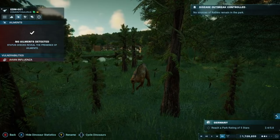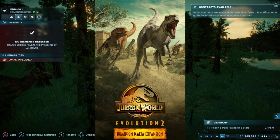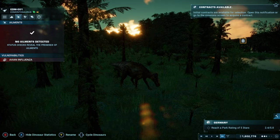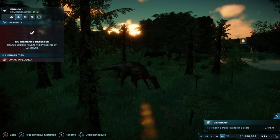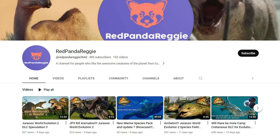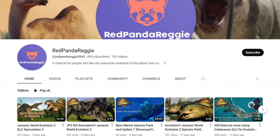As we all know, the tweet that teased the Aquatic TLC had four wallpapers: a Biosyn wallpaper, a Malta wallpaper, a Mosasaurus wallpaper, and a Goat wallpaper. Today, Red Panda Reggie is going to be helping me figure this out. If you guys want to see Planet Zoo or Jurassic World Evolution 2 content, I would definitely recommend going to watch his videos and subscribe to his channel.